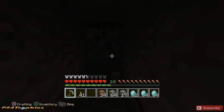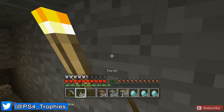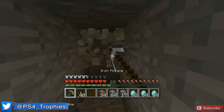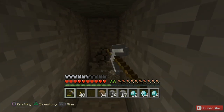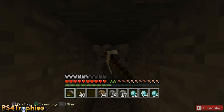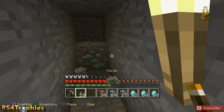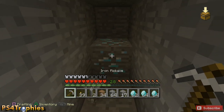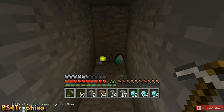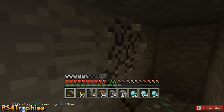Hey guys, Brian with PS4 Trophies. I'm going to show you how to get unlimited diamonds using the duplication trick. You can also apply this trick to iron or even gold. To start, find nine diamonds by going to the bottom of a cave system — go to the bottom of the world, then go about nine to twelve blocks up and keep mining in different directions until you get nine diamonds.